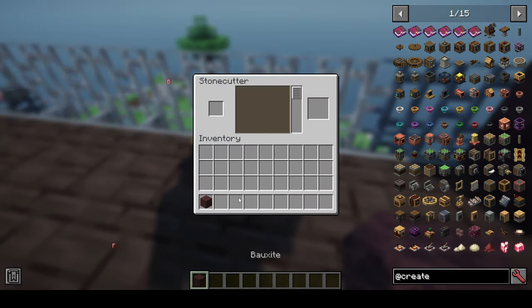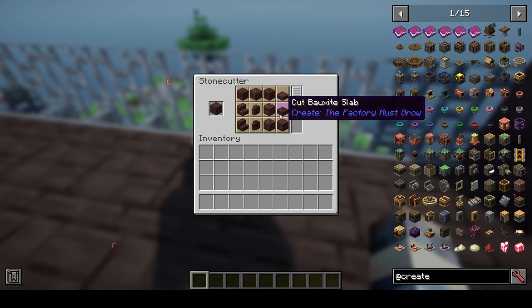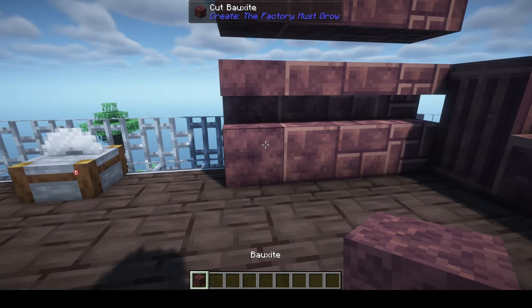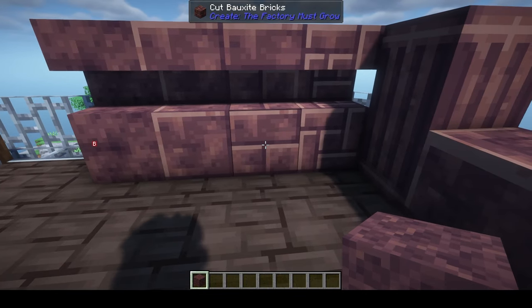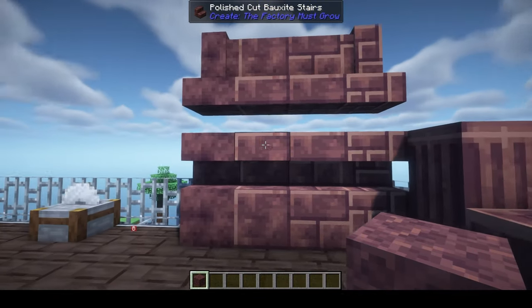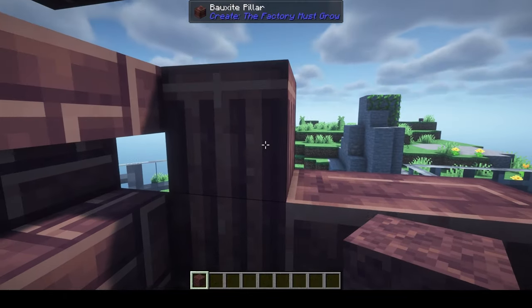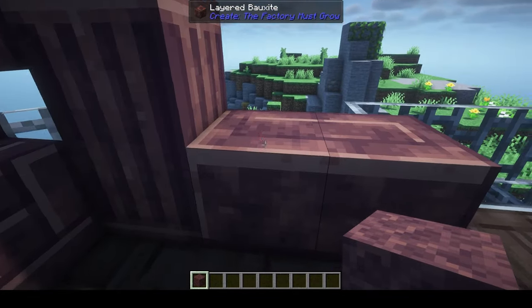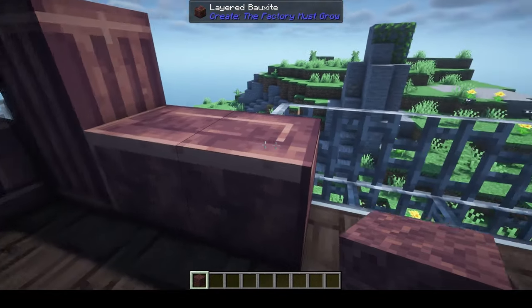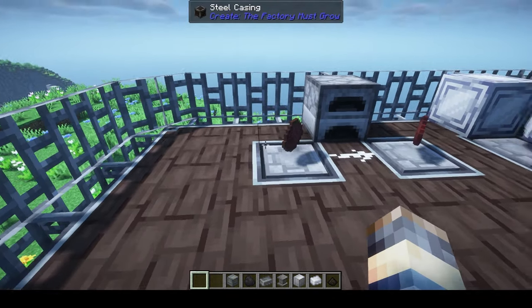If you take bauxite and put it in the stone cutter you can get different decorative variants: cut bauxite, polished bauxite, cut bauxite bricks, small bauxite bricks, all in stair, slab, and wall variants. There are also bauxite pillars with a vertical texture connection and layered bauxite with a horizontal texture connection.